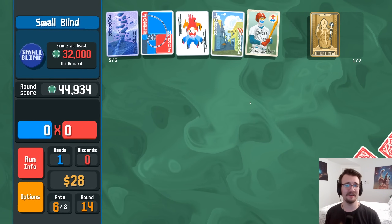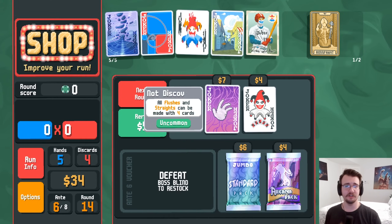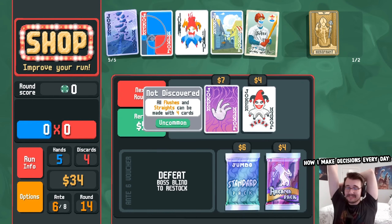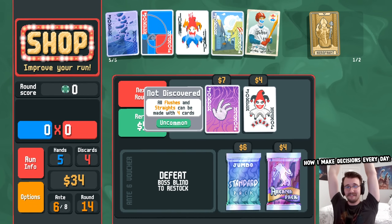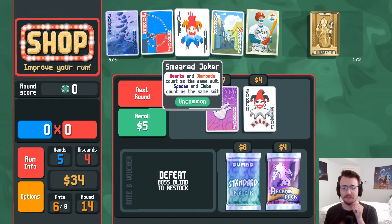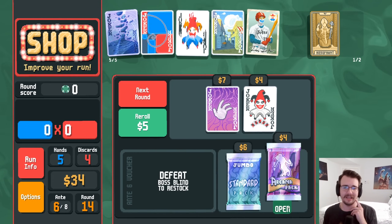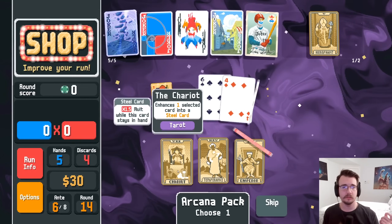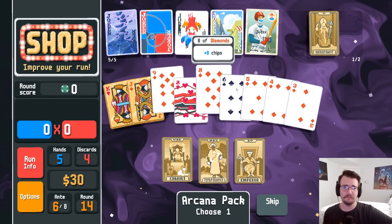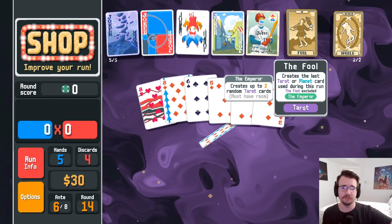Reminder to get mystic summit — it's kind of night and day whether or not that triggers. All flushes and straights can be made with four cards — uncommon. That doesn't get me more chips though. I need bigger numbers, not easier hands. This would be nice if I didn't already have the strats. I'm gonna start with an arcana pack — steel card no, money sure, maybe random tarot. I might like that more than temperance. Start by buffing these two.